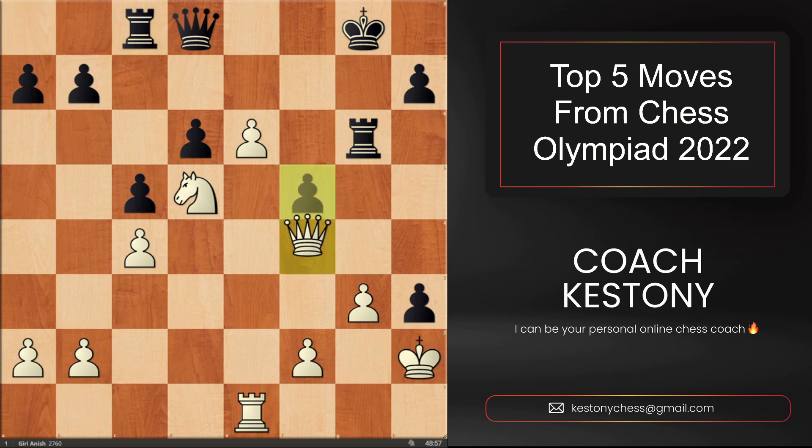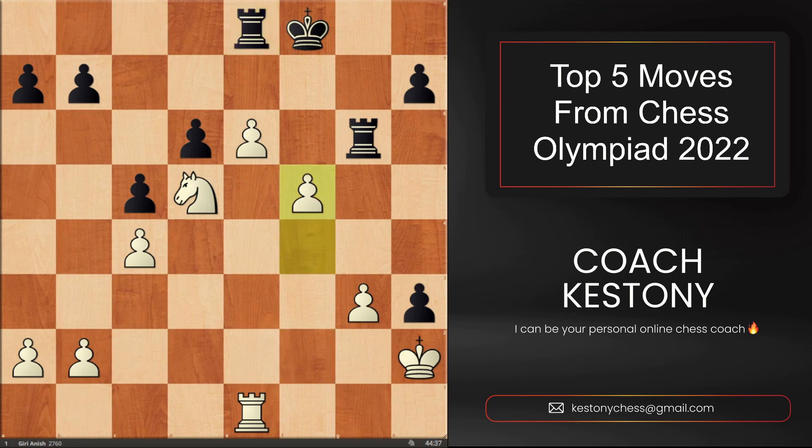After rook to c8, White took the pawn on f5. Black saw nothing better than going into a losing endgame with queen f8, we had takes, takes, and the tsunami of White's pawns started to roll the board — rook to e8, f5. In just a few moves, Black resigned, as there is no hope to stop this mass of White's pawns coming up the board.